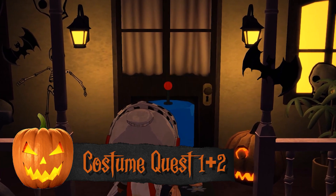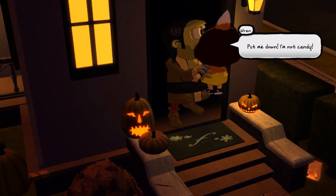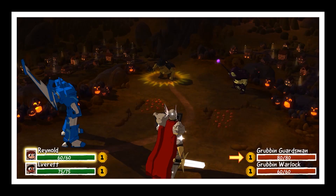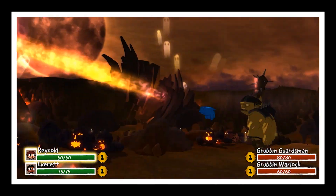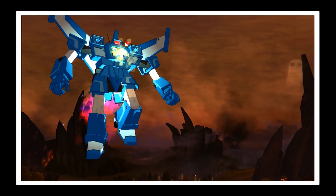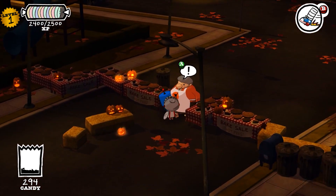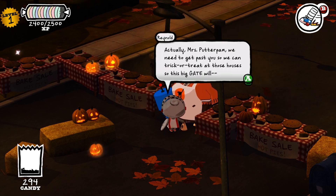Costume Quest is set entirely on Halloween night in which you dress up in costumes, collect candy, and fight monsters. The main setup is that your sibling's been kidnapped by monsters and you need to go rescue them. Thankfully you have the help of your neighborhood friends and the costumes that you wear. When you get into battles you'll actually transform into more powerful versions of whatever costume you have on — this could be anything from a unicorn, a robot, or even a ninja. The battles are turn-based with action button prompts to keep you engaged. Candy is the main collectible and currency in the game, which encourages you to trick or treat at every house and shake every jack-o-lantern. No matter which of the three areas you're exploring, Costume Quest is wonderfully atmospheric and sets the Halloween vibe perfectly.